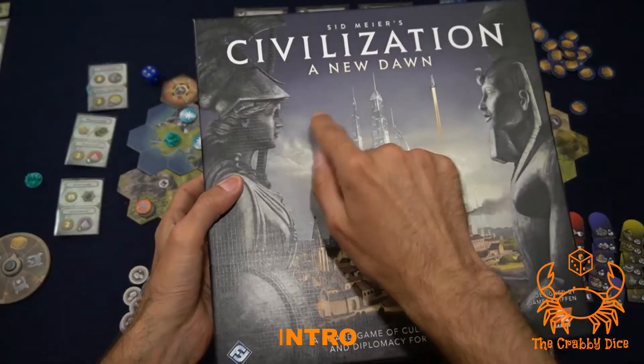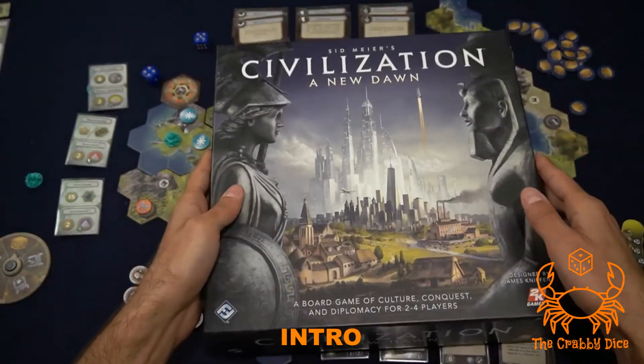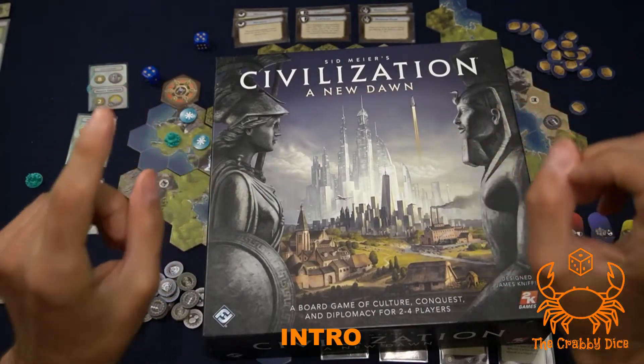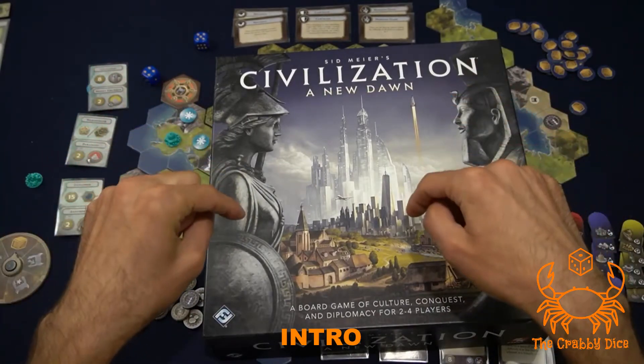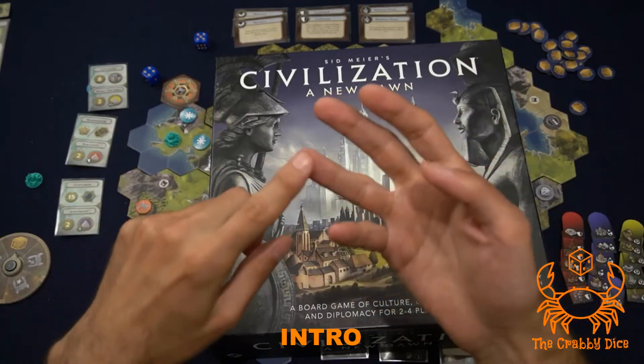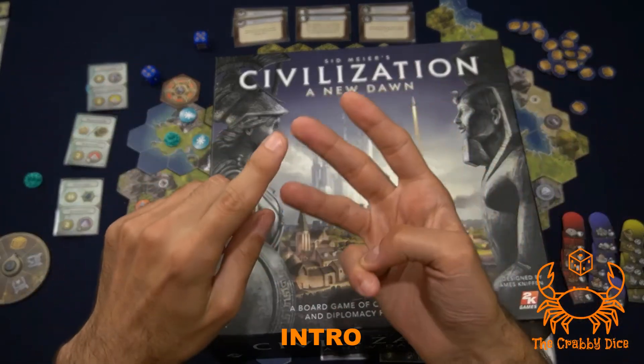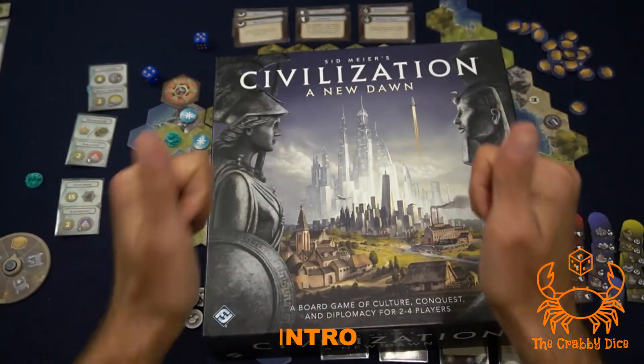Welcome back to the Crabby Dice. Today we're looking at Civilization: A New Dawn, which is a very lightweight 4X game. This is going to be the setup and rules breakdown. Click on the link below for my thoughts and the playthrough video. Before we get started, please like, subscribe, and comment on my videos.